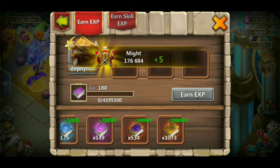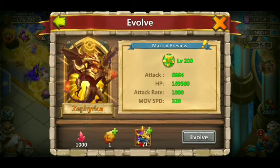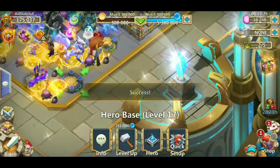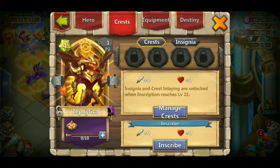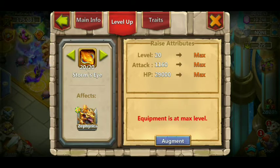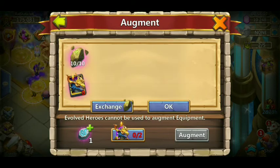So we got Zephyrka up to his first evolution. Since we don't have any extra hero cards for him, we're going to use 20,000 green shards instead. If you look, we have 4.2 million shards, so we should be good. He's a destiny hero — we'll do that in a bit. His equipment is already max, so we're going to augment it — I just need to buy 10 of these first.